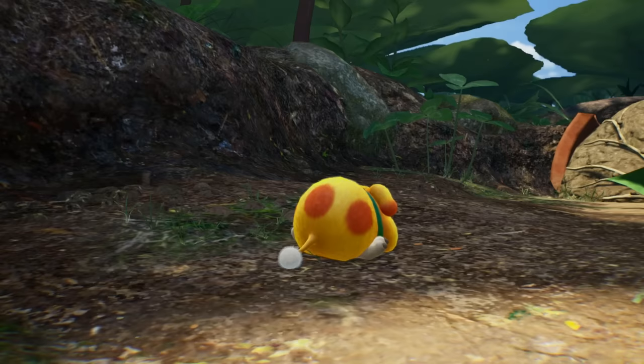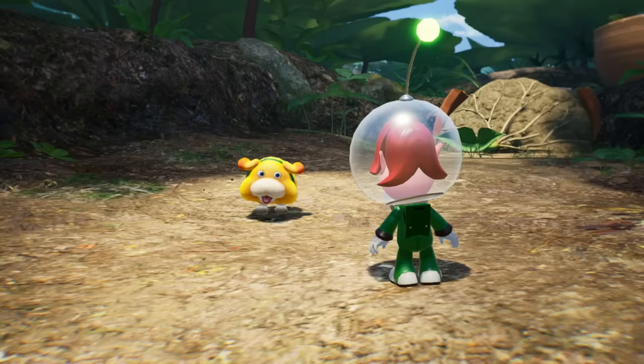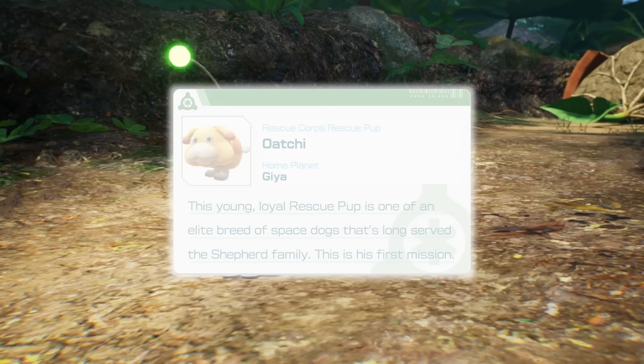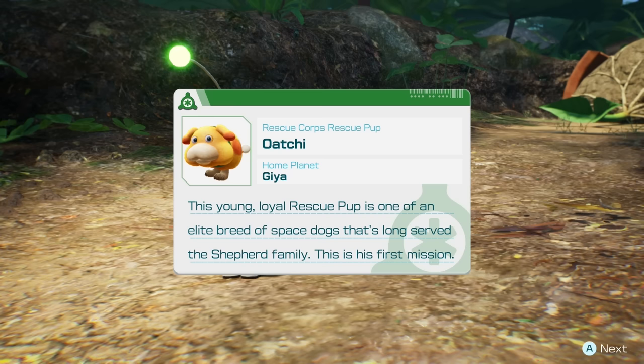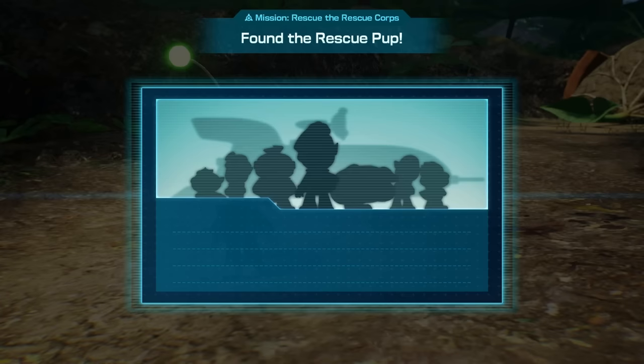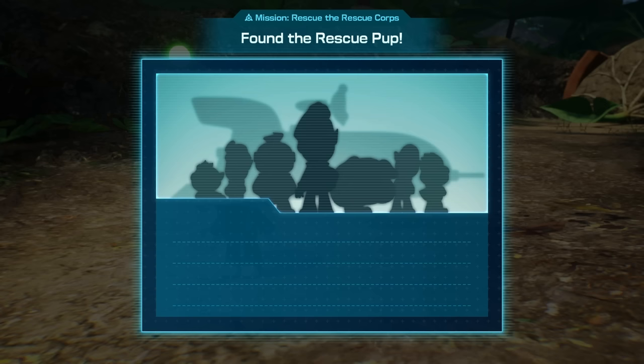Search for the missing rescue officers. Hey, are you mine? My little pup? Hey, little pup. Joining my team. I forgot what this guy's name is — Ochi? I think it's Ochi. This young, loyal rescue pup is one of an elite breed of space dogs that's long served the Shepard family. This is his first mission. All right, we found the rescue pup.